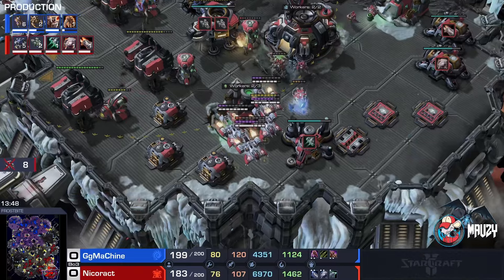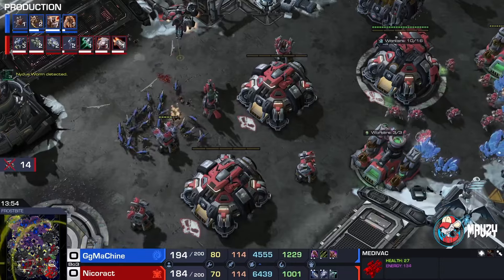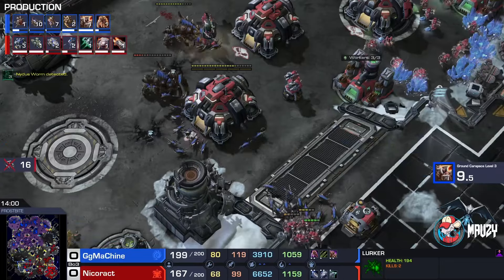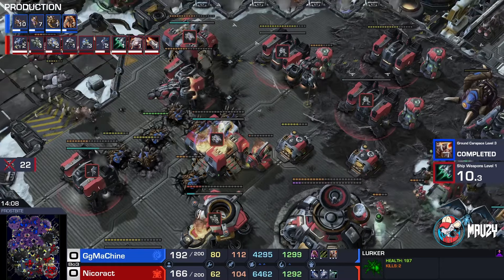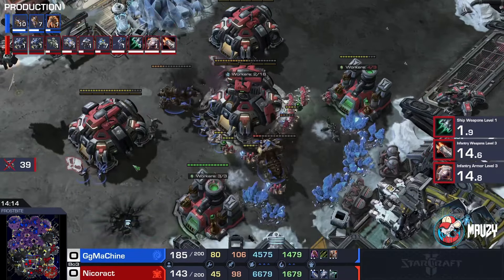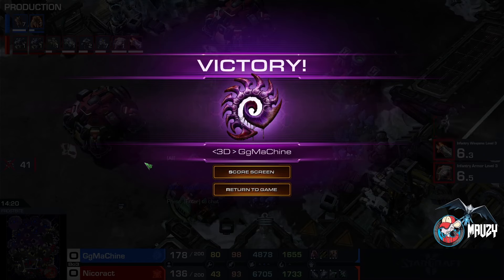Oh no — the Ghosts! Absolute devastation. Can he hold this? Nicoract was doing so well and now those two Nyduses have gone up, another Nydus coming up, and there are two Lurkers burrowed at the back of the natural. Production buildings are falling one after the other — 39 workers have fallen, the Planetary is going to fall, and there's the GG. GG Machine brings it back with a super swift blow using Lurkers, taking game number one.